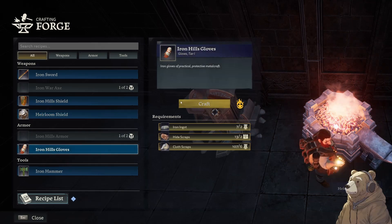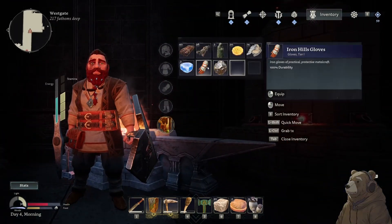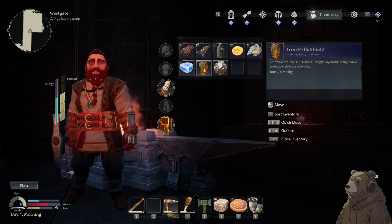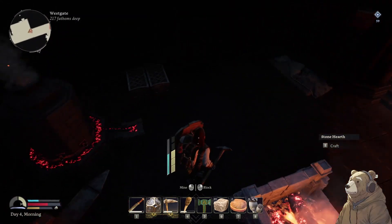We'll build that, and we'll build these gloves, which is a little bit more armor for us. We can put that on, and then the shield. It's just a slightly better shield.